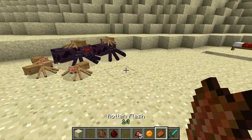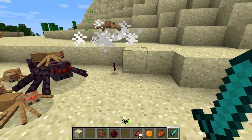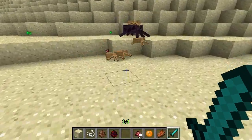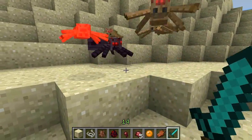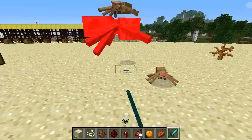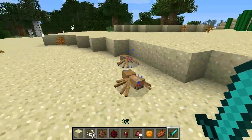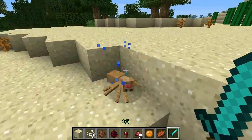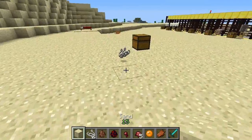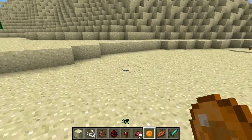Let's spawn another one — that one's got some babies. After killing her, you can see the baby spiders are crying because they lost their mama. Those babies drop regular string. If you attack any one of them they'll attack you back. These spiders have a chance of dropping a spider egg.